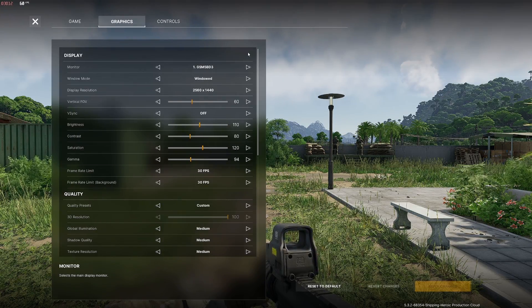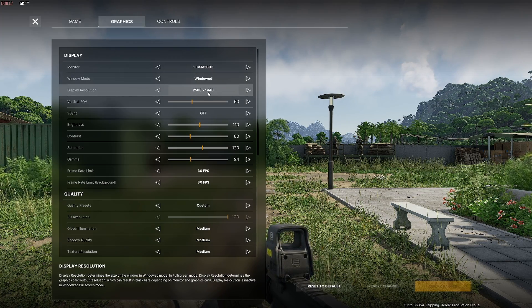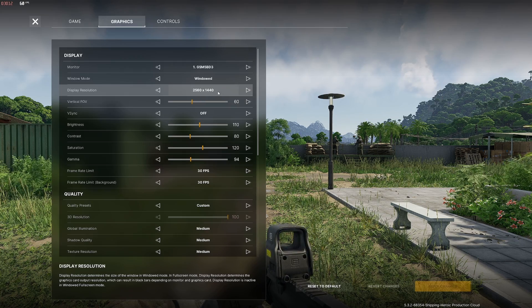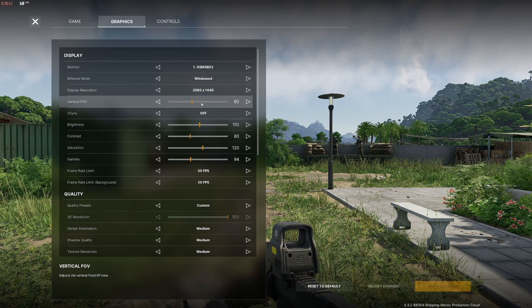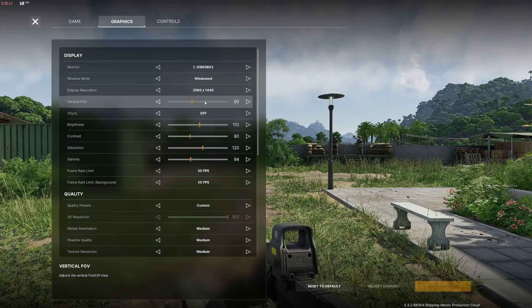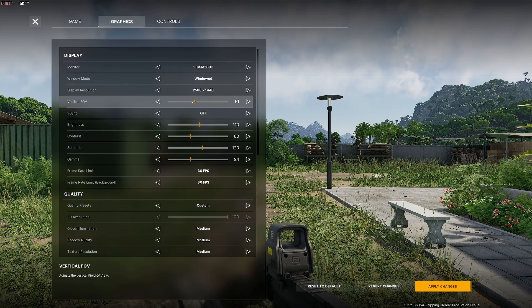Alright, so we're in settings, let's go over it. Window mode — we want to put this in windowed. Display resolution — set this to whatever your native resolution is on your monitor. Vertical FOV — set this to however you want, whether that's 70, 75, whatever. I have mine on 60.